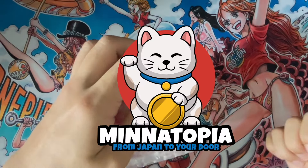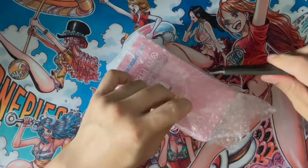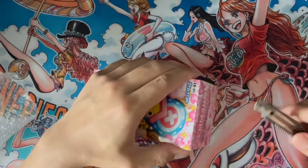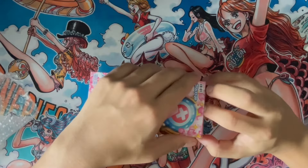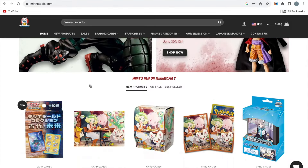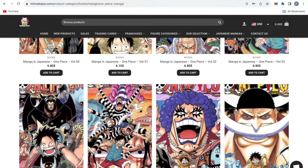This video is sponsored by Minotopia. Minotopia has generously sent me a box of the latest EB01 Memorial Collection booster box to open on the channel. I'll be opening the box while sharing with you more about them, but I'll only show you the hits. Minotopia is an online store based in Japan where they sell anime products ranging from figures, mangas, and of course TCG products.